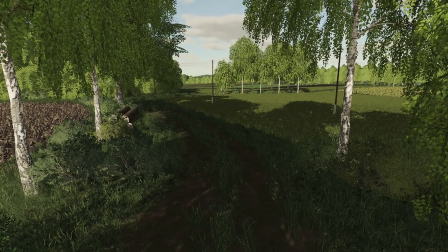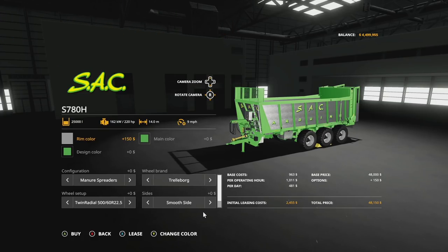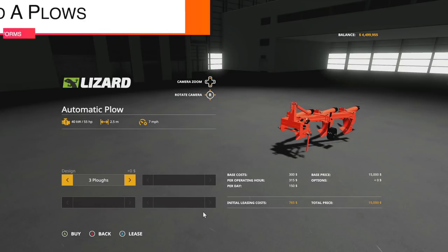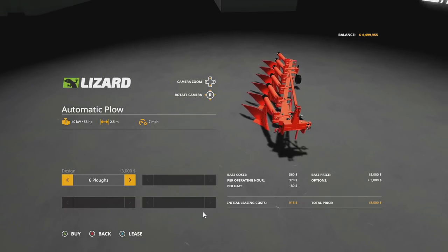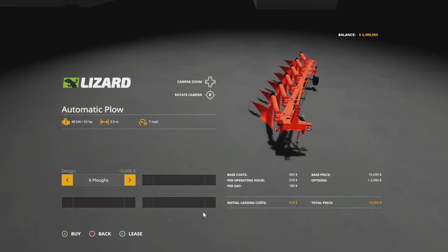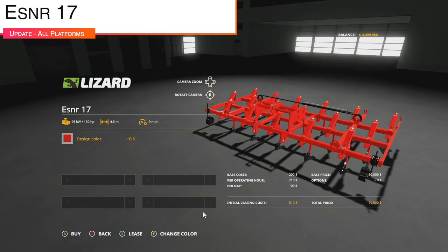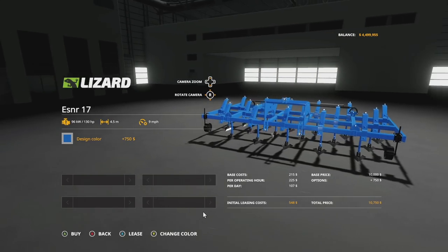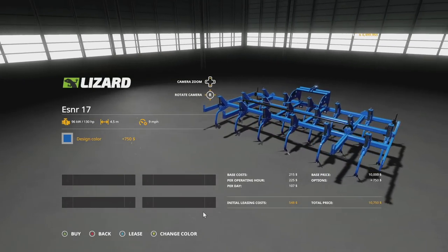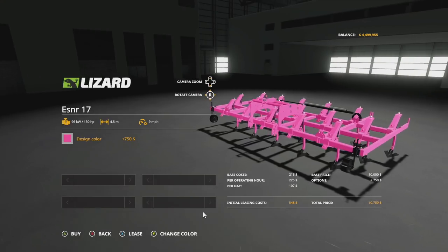We got an update to the SAC S780H from the SMI Modding Team, version 1.0.1 — AI width fixed and minor improvements. Next is an update to the Famed A Plows, version 1.001 — working animation added. And an update to the ESNR 17 cultivator from Blue King, version 1.01 — a color option has been added. You now have all the colors available, so you can match it to any tractor. That's how you take a nice mod to a great one.